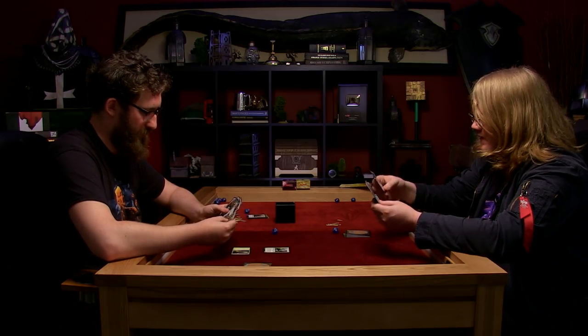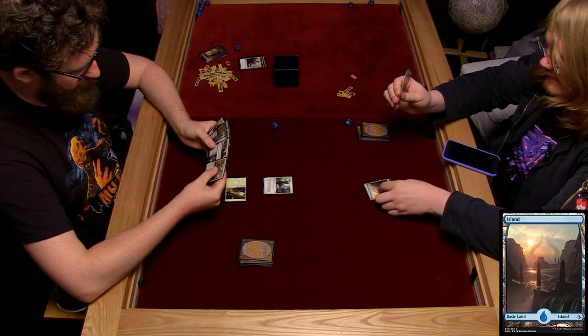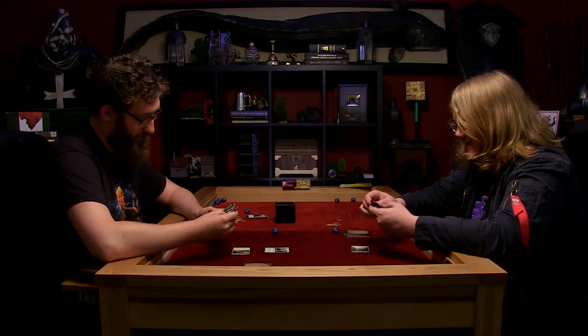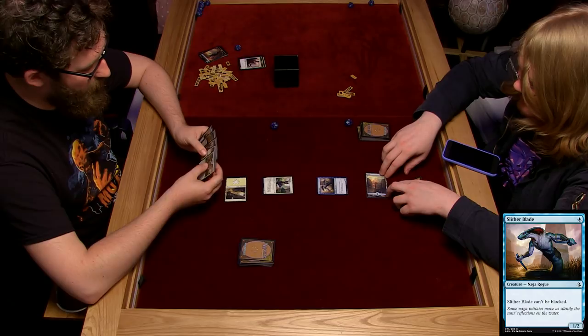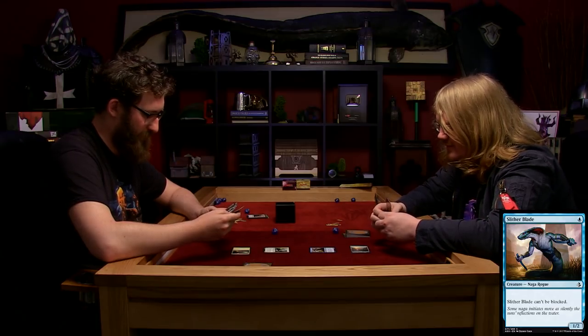I draw one. I play an Island - full art island! I tap it and I play a Slitherer Blade. Can't be blocked. Oh no. He's pretty cool. He is. It's a Naga rogue.